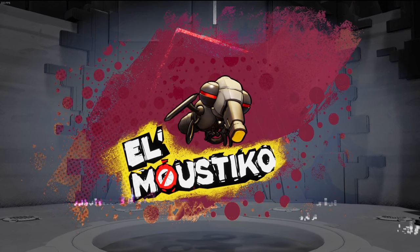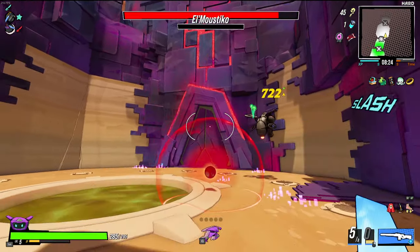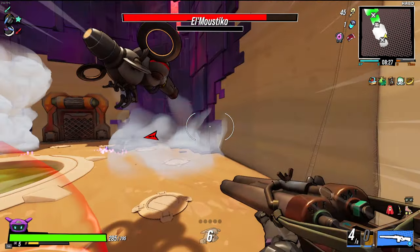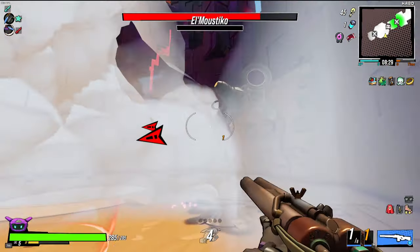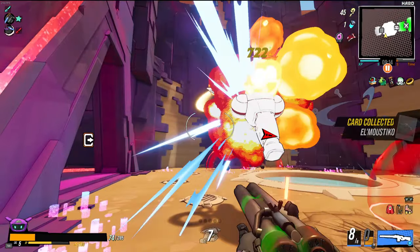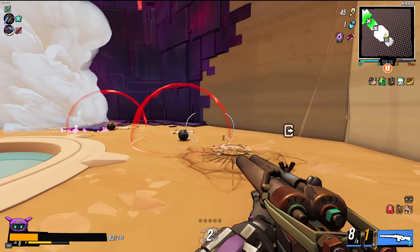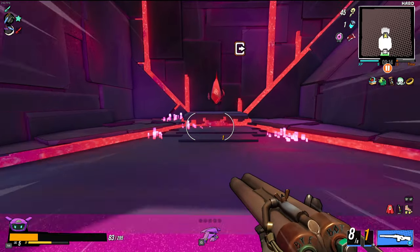Behind the door where the cinema ticket is, there will be a boss fight. For me, it was El Mustico. This is actually the first time I ran into him, so they might have changed him to a static spawn for this door from early access to the official release. Once you defeat him, the door will open up behind you, and you will have access to the red power crystal.